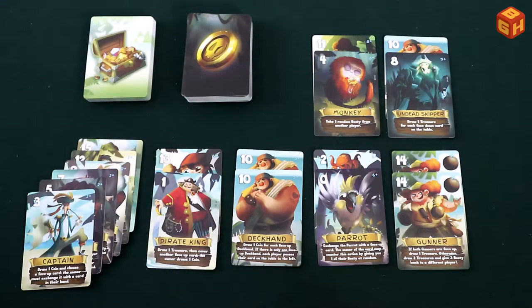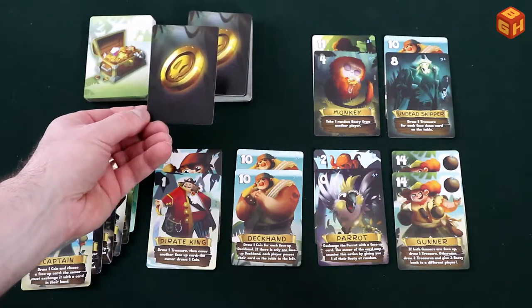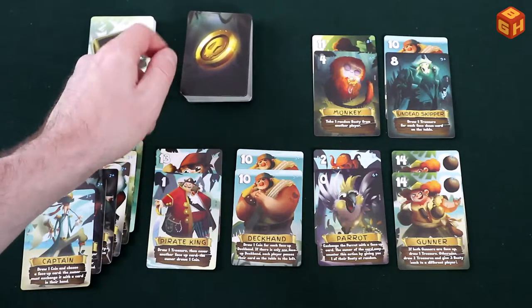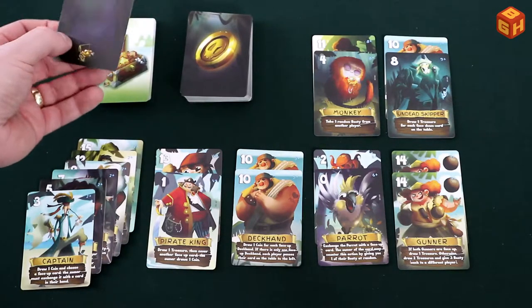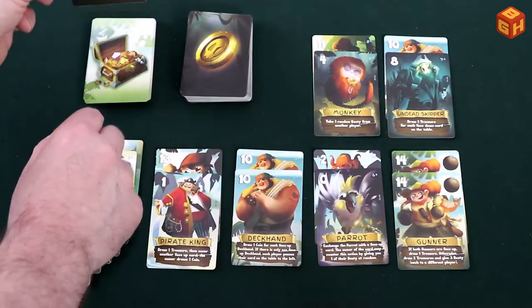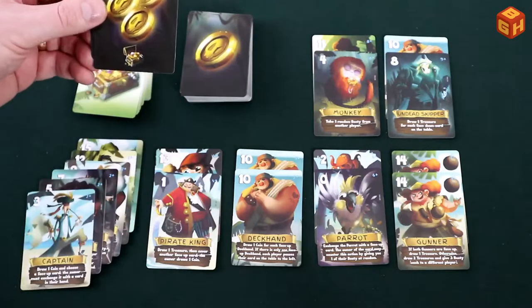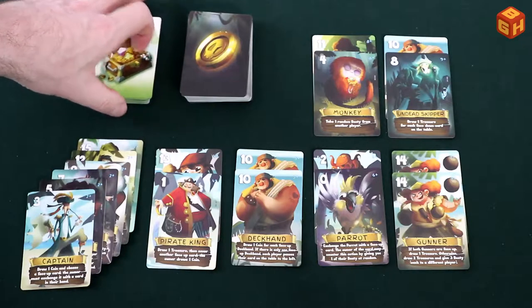To set up a game of Black Skull Island, you take the 44 coin cards — cards that simply have one coin printed on them — and put them face up in a stack. You take the 28 treasure cards, which have a treasure icon on the bottom, give them a shuffle, and form a pile. They come in denominations of 0, 2, 3, and 4 coins, all shuffled together.